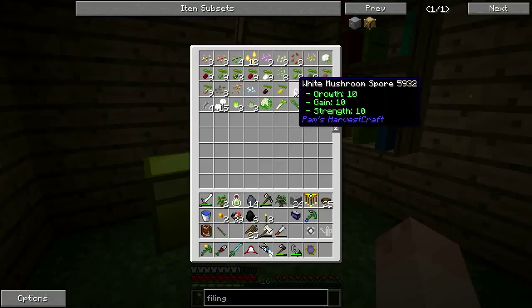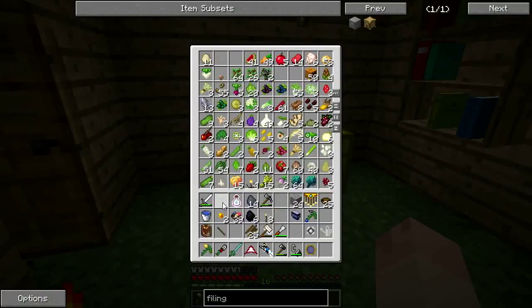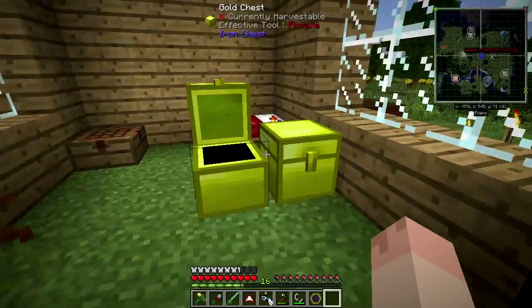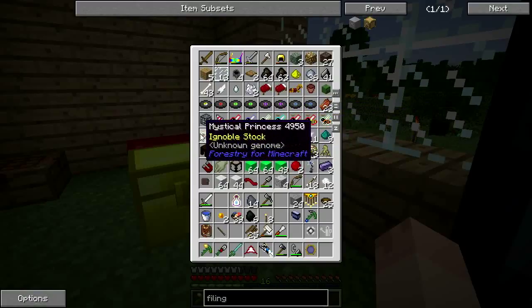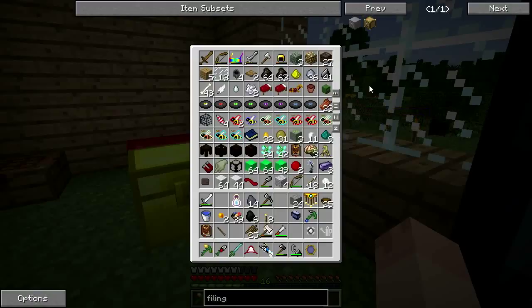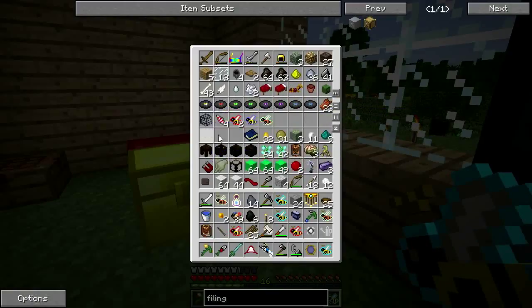Too bad mustard seeds and mustard seed are two different things, because then I can just consolidate these. Do I really need the wheat right now? I can plop that there. No place for the coins though. They have different item IDs. Wait — turns out it's just the princesses and the drones, so that empties out a few slots at least.